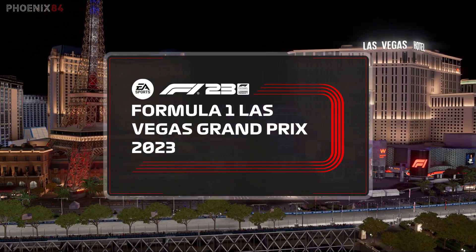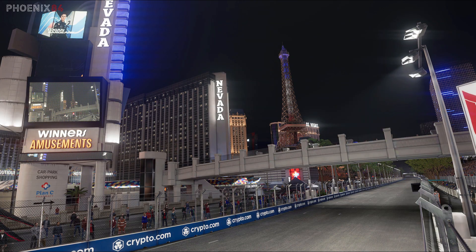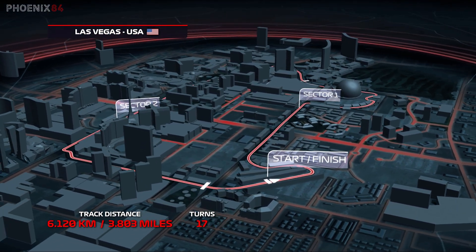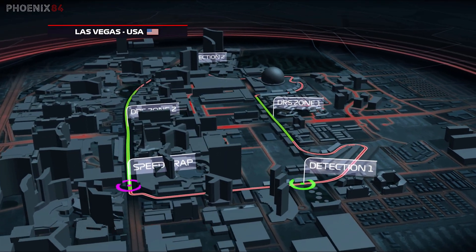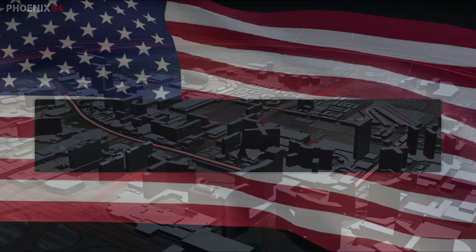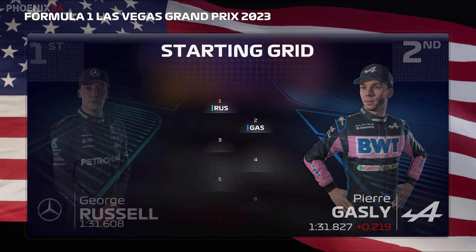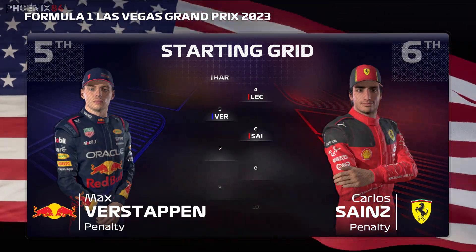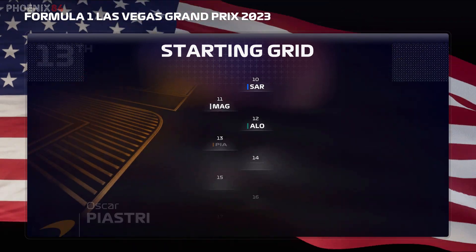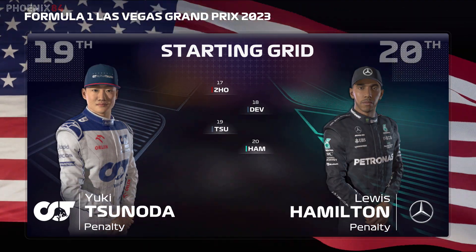Welcome to Las Vegas, Nevada for a race many couldn't believe would ever happen. From the glitz and glamour of the famous Strip, it is time for the Las Vegas Grand Prix — 17 corners, three straights and two DRS zones, with a top speed of around 210 miles per hour. George Russell starts from pole position, Pierre Gasly in P2, followed by Piastri, Leclerc, Verstappen, Sainz, Bottas, Perez, Norris, Sargent, Magnussen, Alonso, Ocon, Stroll, Albon, Zhou, De Vries, Tsunoda, and Hamilton at the back.